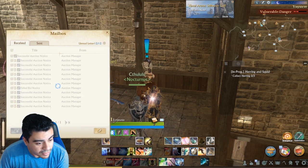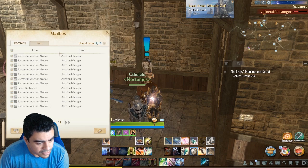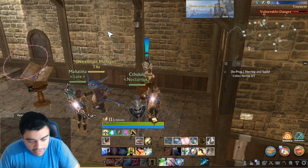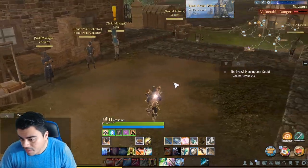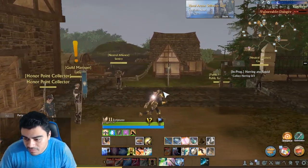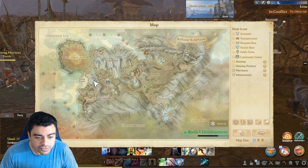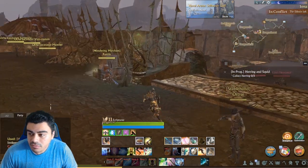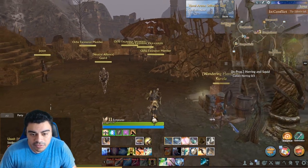Let me see what sold — I only failed one bid, okay, so that's good. Let me see how much money I made... I made about 30 gold. I mean, 30,000 — I wish. We'll go to the coast over here and check it out.